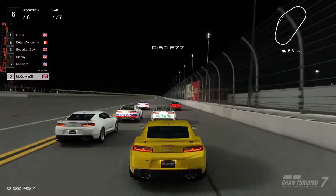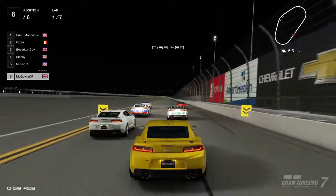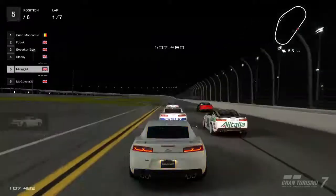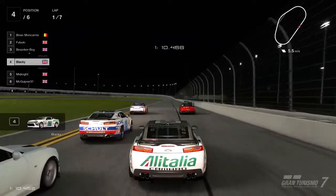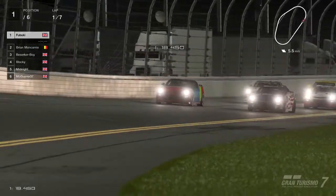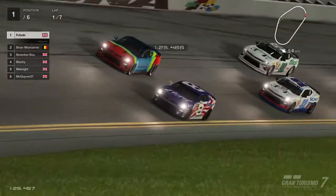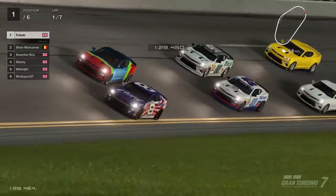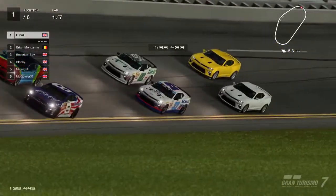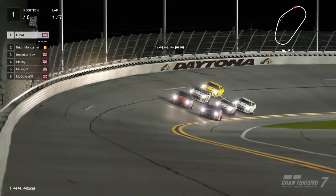The rules are: as soon as the pole sitter can see the start-finish line, he can choose when he wants to go — and he could leave it all the way up to the line if he wanted to. We go on board with the number eight Fabuki as we're coming around the third corner — that's why it's called the tri-oval. The boys are all lining up now, getting ready to go, number eight hugging low.